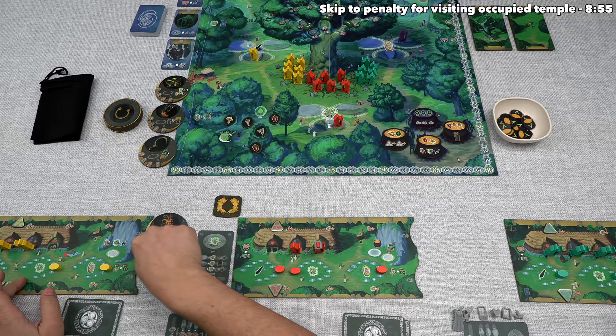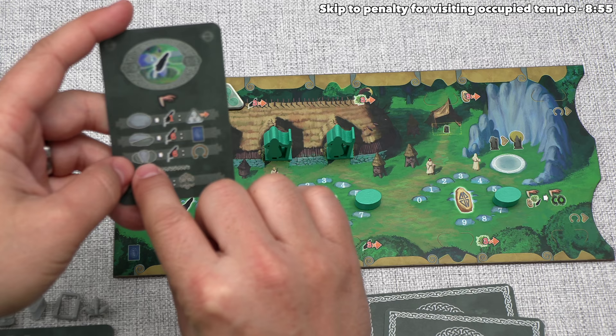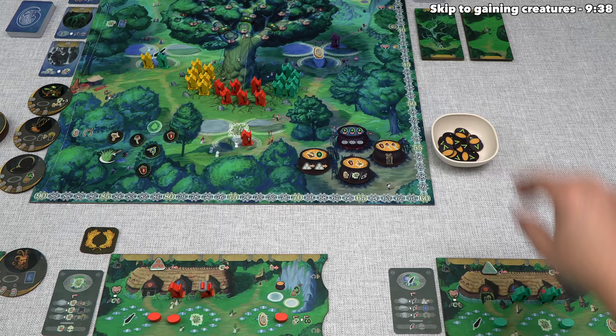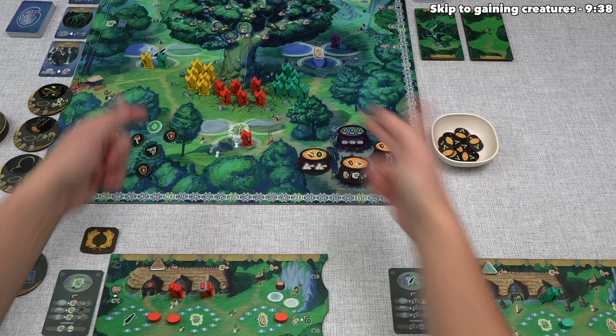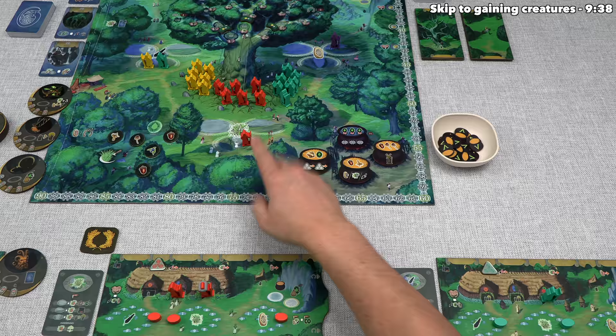This means play goes clockwise over to the teal player, and for their turn, they also want to play a Feather Temple moot card. They could actually choose the three stone action if they wanted to. Remember, that is the spot that the yellow player went to, and what happens when you send an active druid to a specific location where there is at least one other active druid is you have to also take another active druid and make them passive by sending them underneath the sacred oak. So that means they would effectively use two of their druids to do that, and this will stay a passive druid until a future time when they potentially recruit it back.